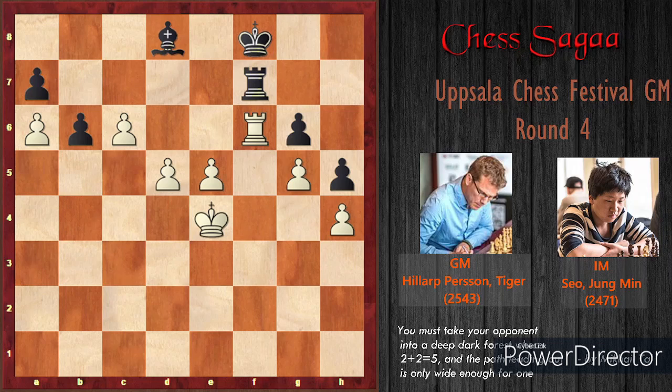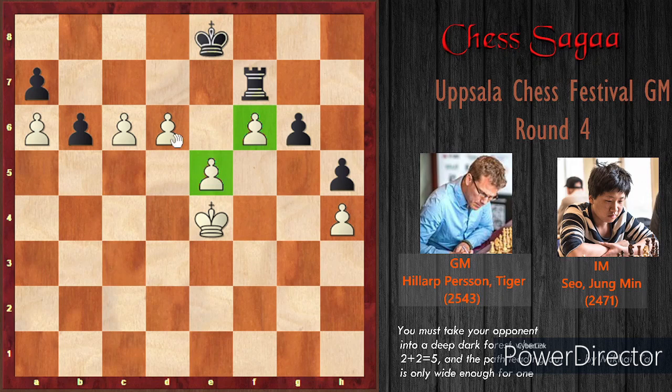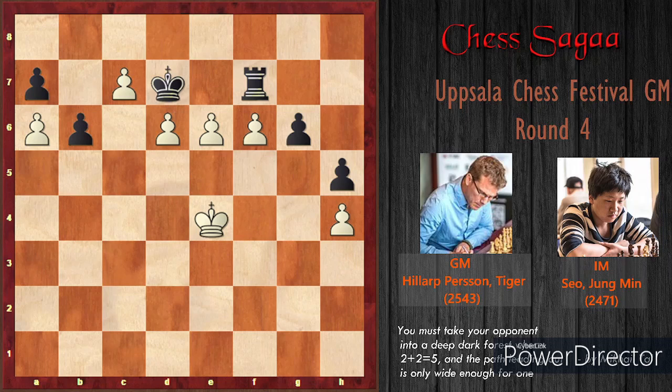After black played rook takes f7, white played d5. Just see — he has three passed pawns right now! Black played bishop to d8. Hillarp had the option of rook takes f7 but he knew he would win anyway, so he played d6. Black played bishop takes f6, g takes f6, king e8 was played. Look guys — these four pawns in the center are very rare to appear at a high level of play. Black doesn't have enough power to deal with this attack. These four pawns are monsters.